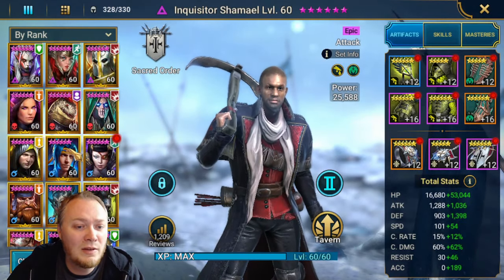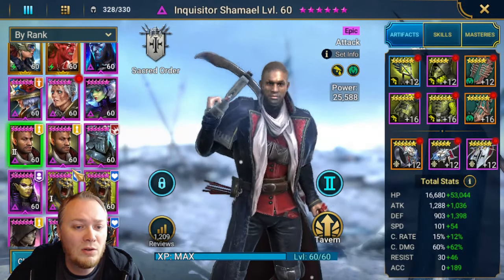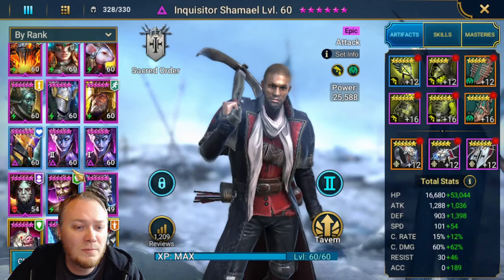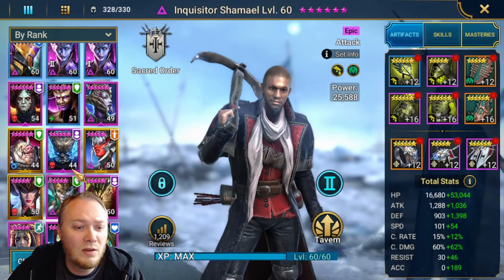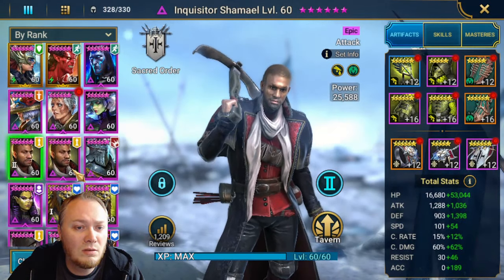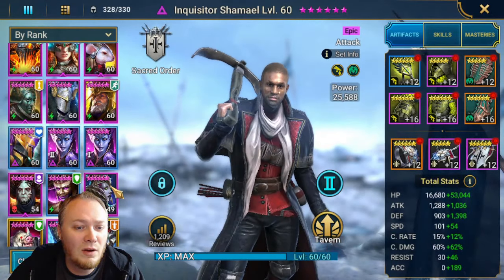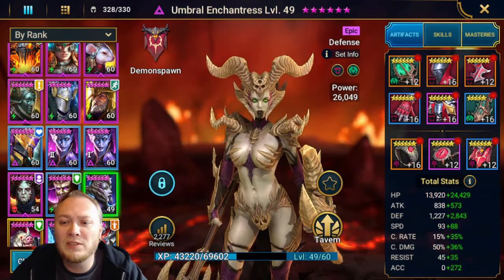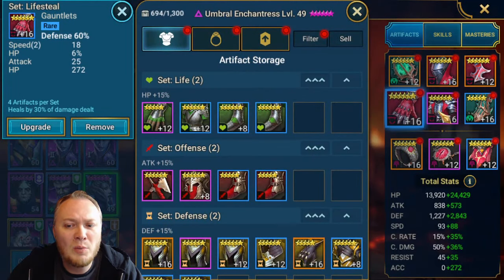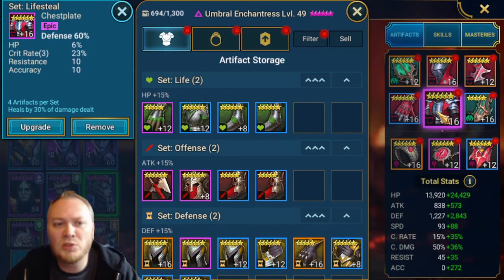So we had Ninja, Valkyrie, Godseeker, Shamale, and the block buffs champion. I literally cannot find her - oh, right here, she's in front of my face. I ended up putting Umbral in lifesteal just because I had two really nice pieces. I think I'd like to get her to 100% crit rate, but she ended up with pretty good stats here.